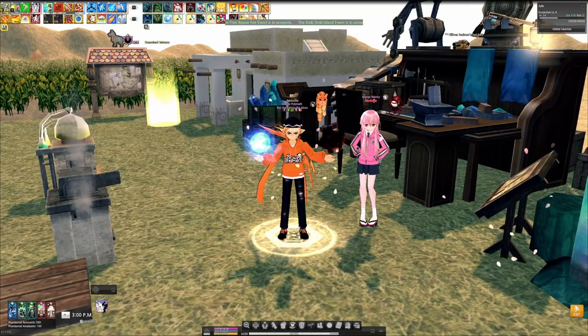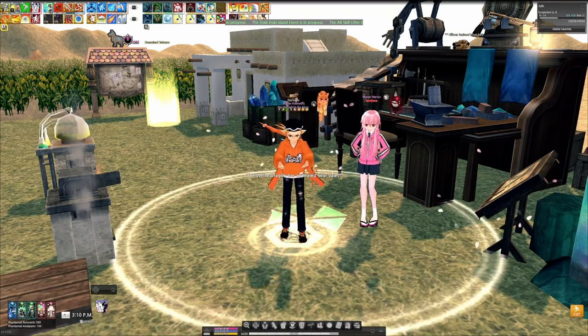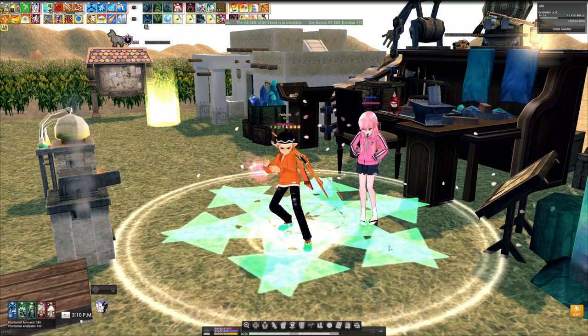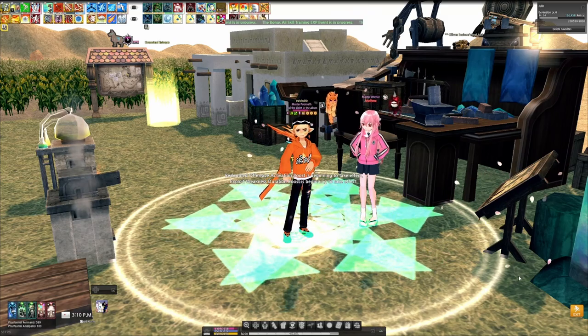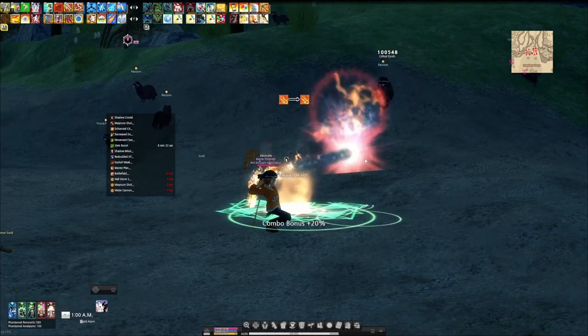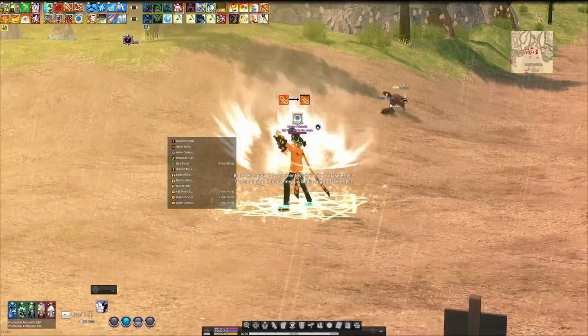Like Stardust, glyphs can be a great bonus to damage but are specific to each skill. Some modify range, duration, cooldown, or other effects. The most used glyphs include a healing circle that recovers a large amount of HP, MP, and stamina over time, as well as damage glyphs that boost damage for Magnum Shot, Hailstorm, and Water Cannon.